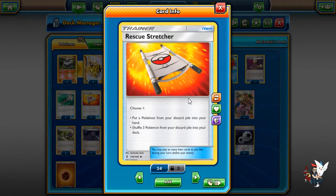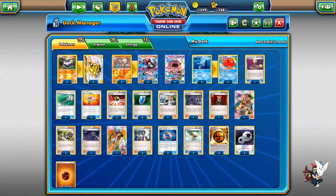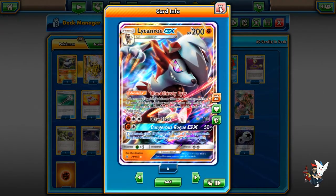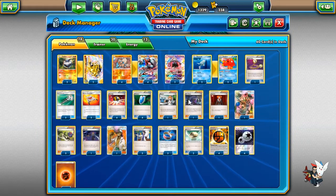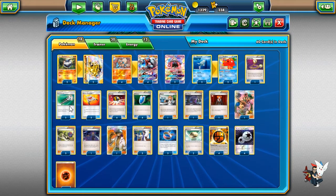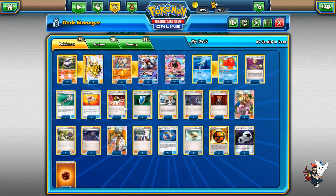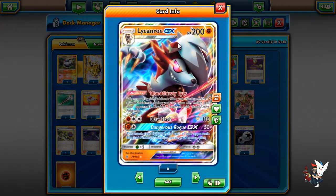If this video hits 37 likes, I'll give 5 people in the comment section some codes on PTCGO. Drop a like, subscribe, comment and get a chance to win some codes! I like 2 Rescue Stretchers in this deck because you want to put your Lycanroc back in your hand and use your Bloodthirsty Eyes ability again. I also like 2 Field Blowers since Garbodor kind of shuts you down and it's very popular.